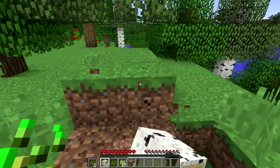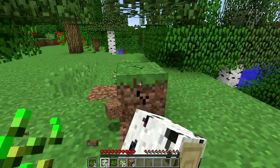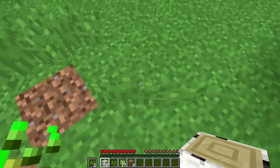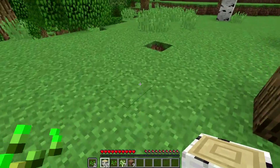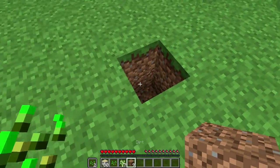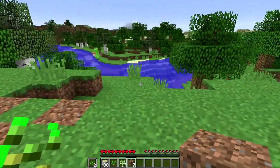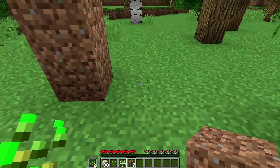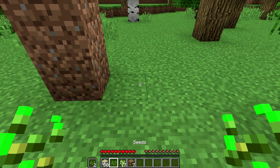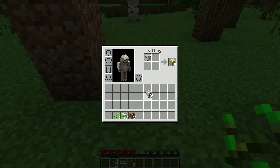This little outcropping of dirt kind of bugged me the first time around; I should have done this before. We're going to plop some dirt in here — there we go. So we have our little pillar of spawniness — okay, that's not a good name. Let's make a crafting table.